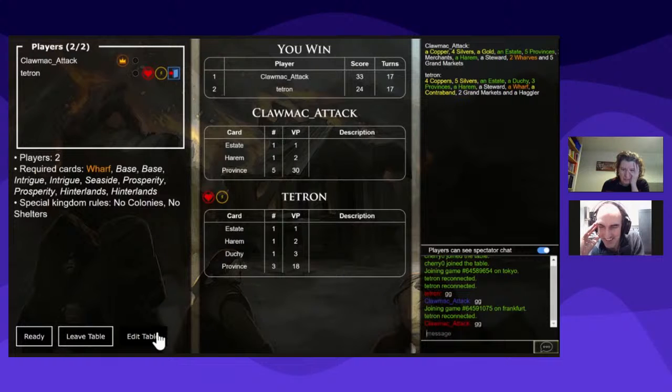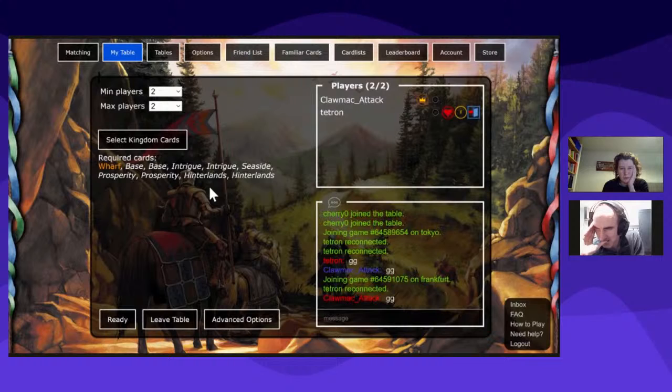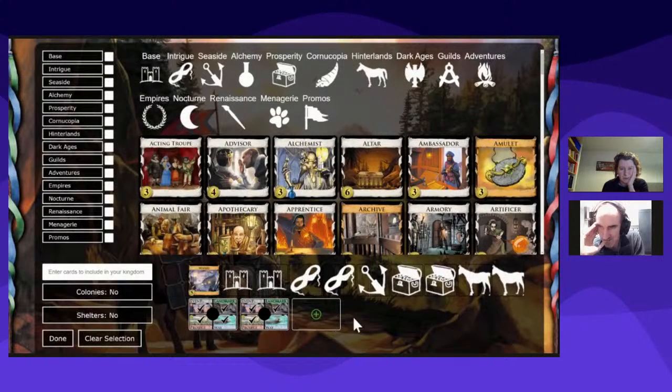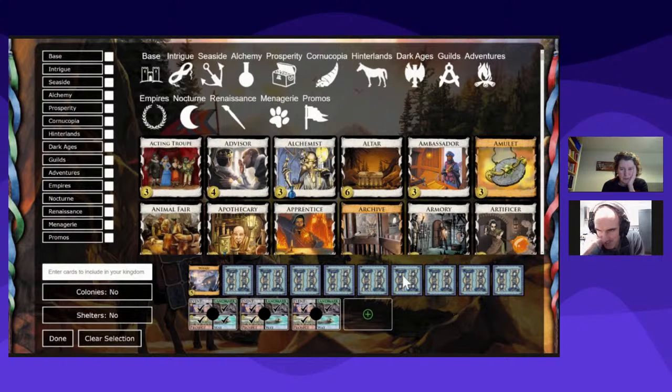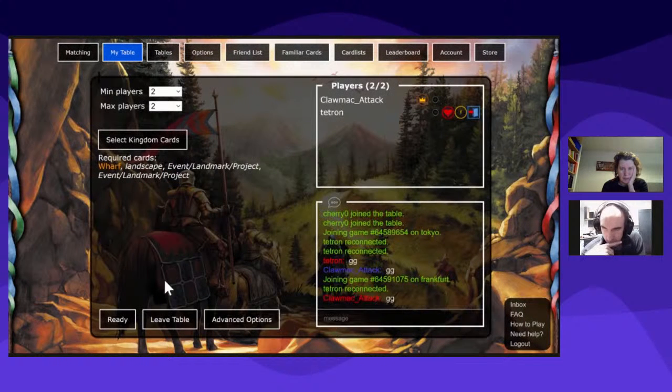Let's put in all the cards — the landmarks, events, and projects — and the Wharf and everything else. We've got all sorts now, everything is here on Friday by day. You can buy anything.